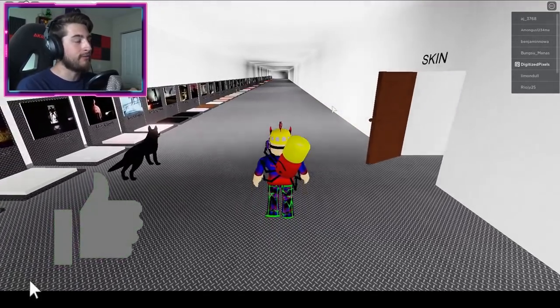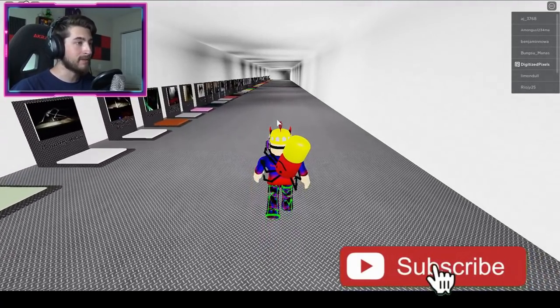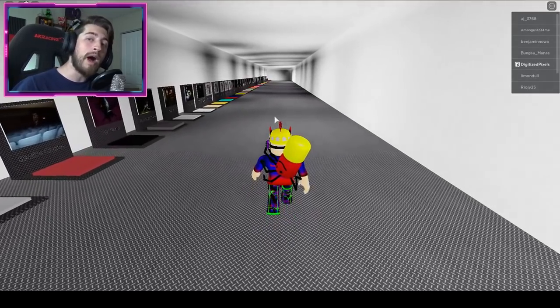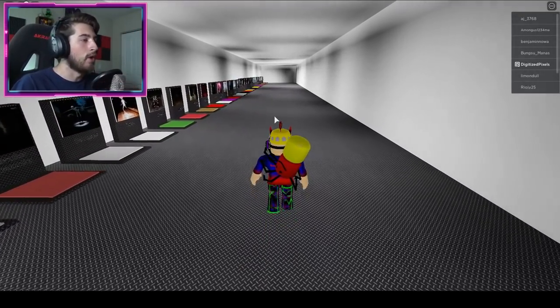Alright, so to get this fabulous badge, we are going to have to walk down the hallway of maps. And this hallway of maps is going to take us to the very end. We're going to the Wildfire Map. Now right now, it is the last map at the end of this hallway.